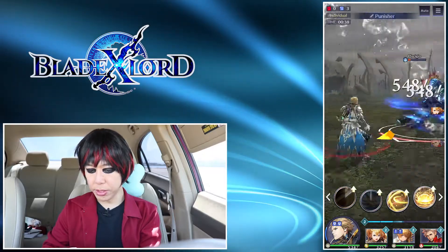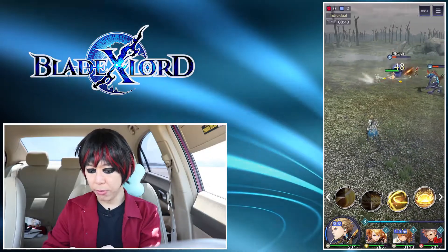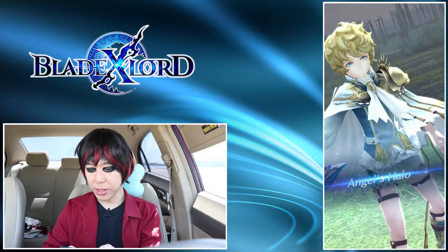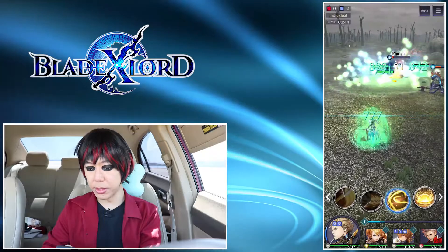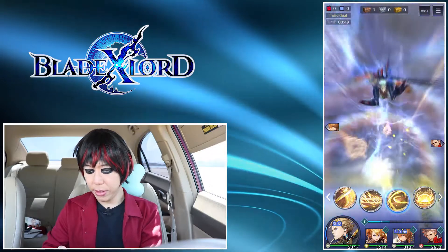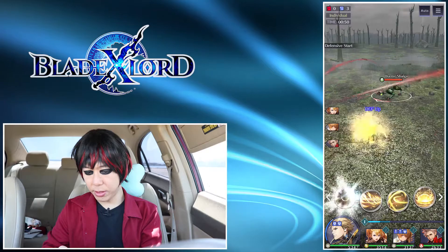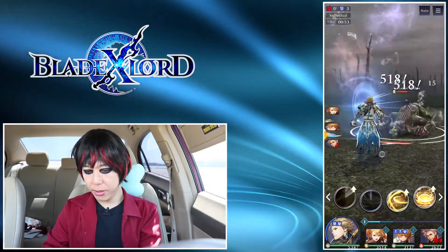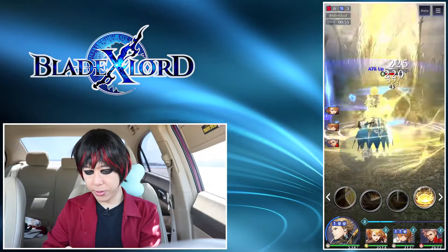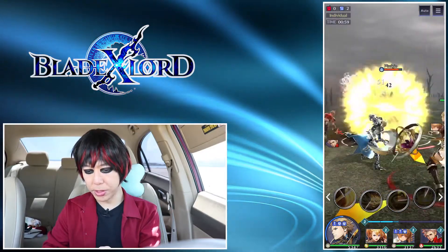Down here you can also see a bar — right now three bars are charged up. If I use this skill, Angel's Halo, it's like a limit burst — that one will heal everybody. Here's the boss. One thing you'll notice about this game is something called a guard break. Once enemies are in a staggered state, they do a ton of damage and will be vulnerable. You can see the guard break meter up at the top near the boss.